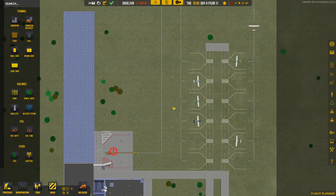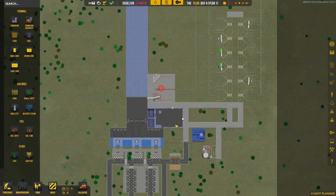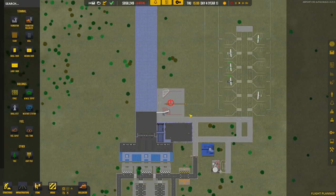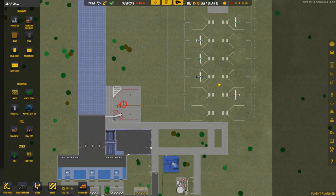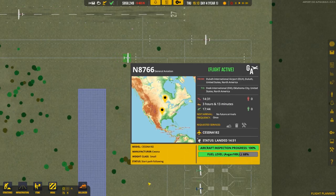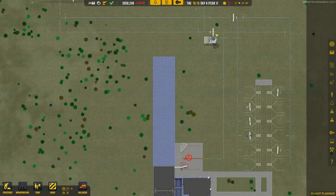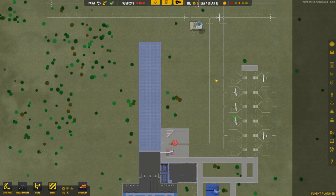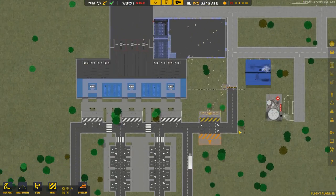I could go ahead and put more stalls in but at the moment I don't think we need that. I'm just trying to figure out where I want to go from here. I think the next step is to start getting some of the terminal done. We've handled the general aviation side of things for now — hopefully we'll get some with fuel requirements coming in, which will give us more money to offset building costs.